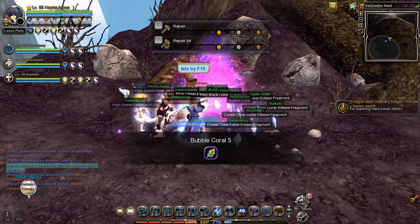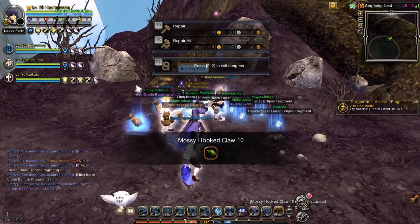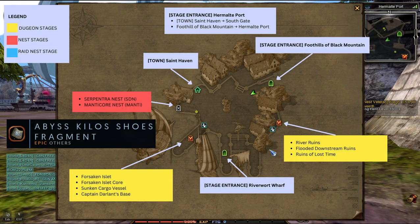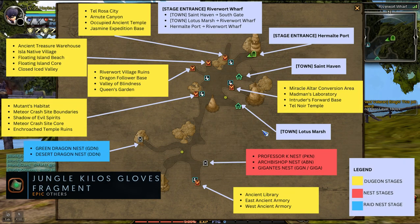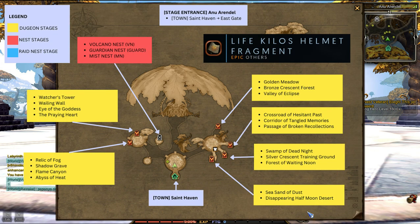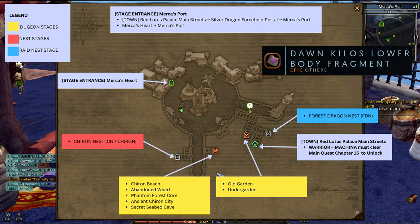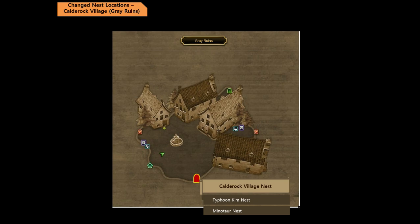You will get these fragments after you've cleared nest stages at Labyrinth 11 difficulty or above. The entrance portal for Manticore and Serpentra's nest is located in Hermalt Port. The entrance portal for Professor K, Archbishop, and Gigante's nest is located in Riverwort Wharf. The entrance portal for Volcano, Guardian, and Mist nest is located in New Arendelle. The entrance portal for Granum and Daedalo's nest is located in Radam's. The entrance portal for Chiron nest is located in Merca's Port. And last, the entrance portal for Typhoon Kim's nest is located in Grey Ruins.